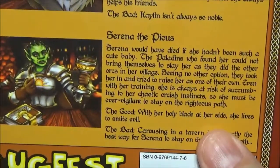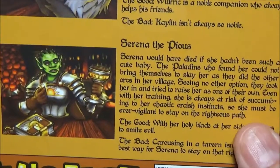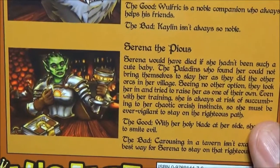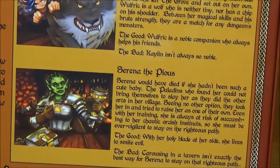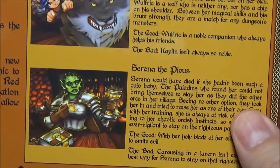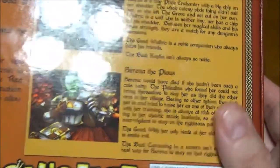Next we have Kaylin the Renegade, a little pixie, and her pet wolf. The wolf's moods change from turn to turn and he can either help you out or become a nuisance - he's kind of fun. And last we have Serena the Pious - I can never say that word - she's an orc paladin, which alone is hilarious. She has a new mechanic where she raises and lowers on a little meter, and depending on where she is on that meter various things happen with her different cards, kind of similar to Pookie.